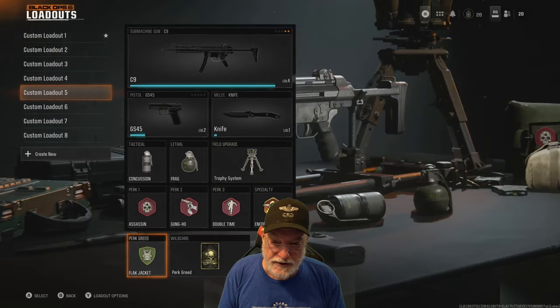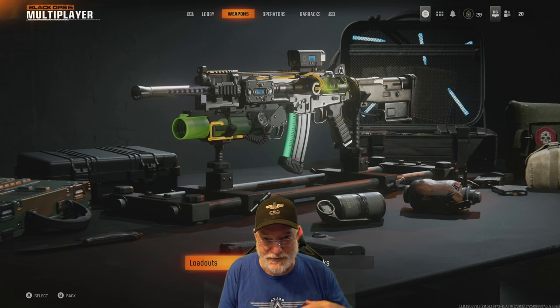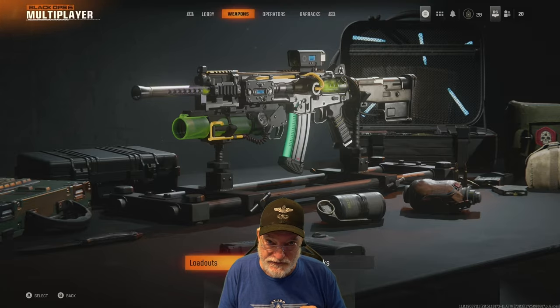We'll take the Flak Jacket. Let's take these two SMGs onto the field of honor and see how they do for grandpa — two grandpa's beta enemies. Let's go.